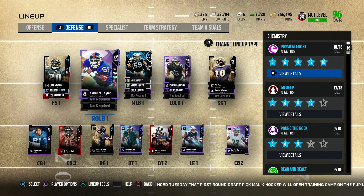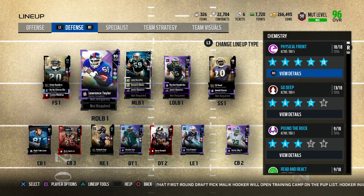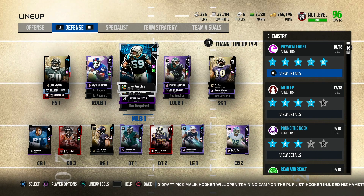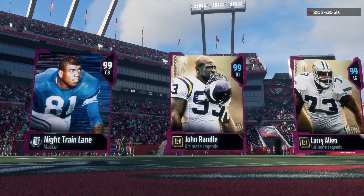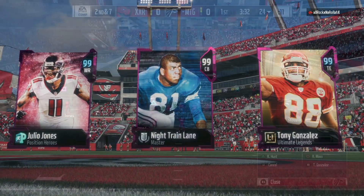We also got Luke Keekly, and I sold Willie Lanier, but the rest of the team is still the same. Let's hop into some gameplay and test these new cards out. Okay, we're going up against Night Train, John Randall, and I think Larry Allen — let's get it.